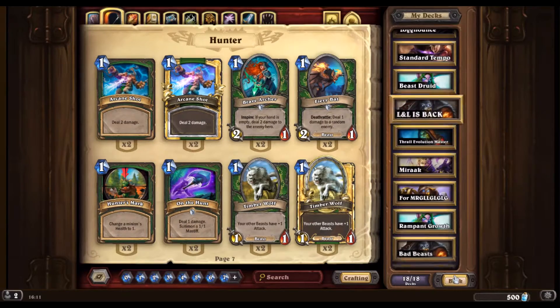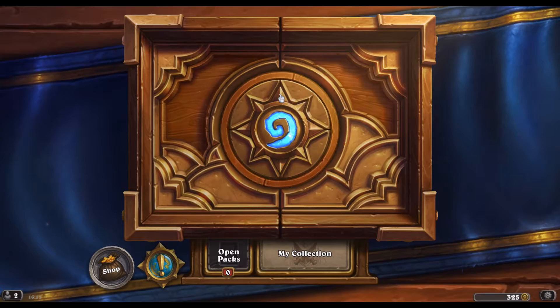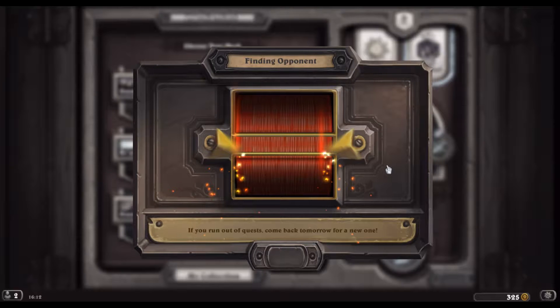Without further ado, let's take the deck out for a spin. Casting a lot of spells with Lock and Load, Yogg-Saron is actually a really good tool for that deck and I feel like it's totally fine. Let's find a worthy opponent and get into the games.